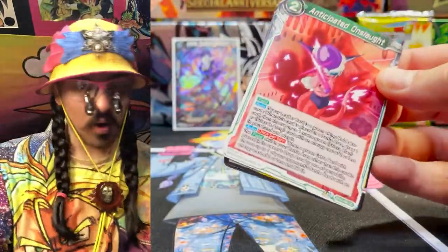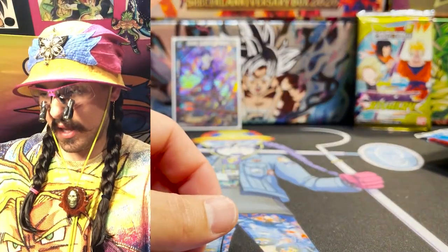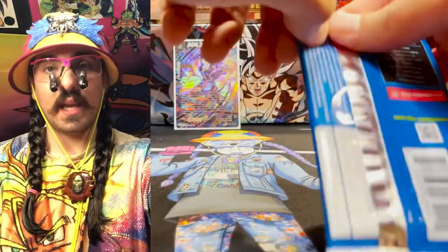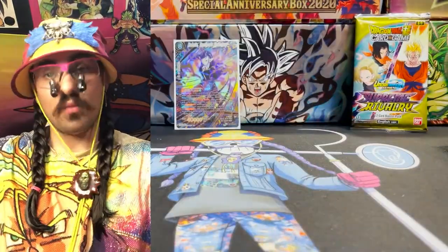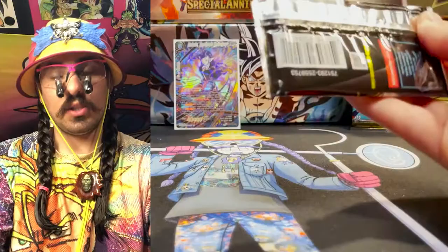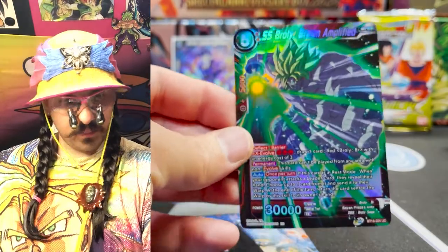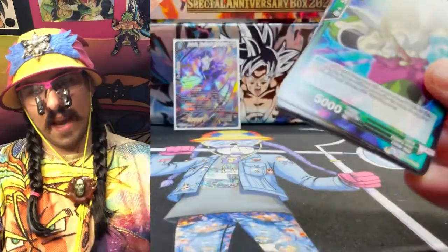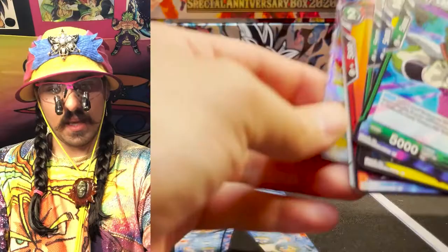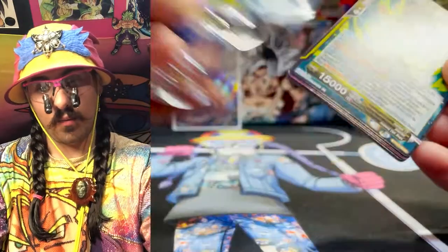We also got a parallel foil Krillin — we'll be doing a giveaway on the shrippum. Now, if you want to know how to pull a secret rare, you just saw it — but the big question is how? The answer is: you have to get cases. If you want to guarantee pulling a secret rare, the only way to do it is by getting cases. For all main block sets recently that have secret rares, you're guaranteed to pull at least two secret rares in a case, and you'll get a god pack as well.